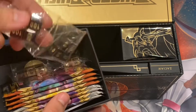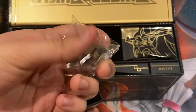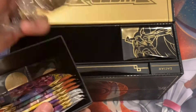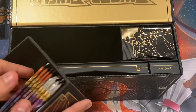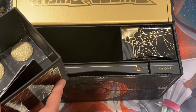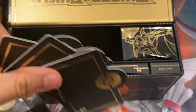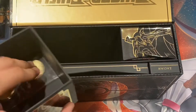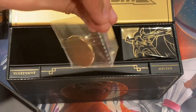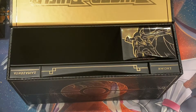You see right here the dice - they are solid, they're metallic. Some more packs and more dividers. It comes with burn counter, poison counter - metallic gold. That's insane.